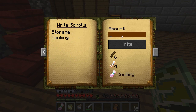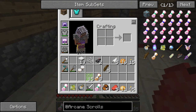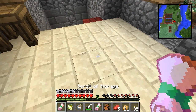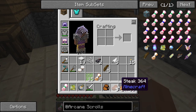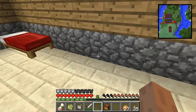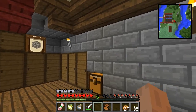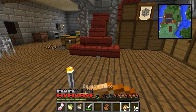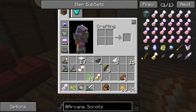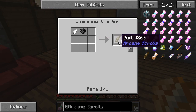Let's go with the cooking scroll. I'll write just one this time. It looks like it's going to cook this potato and beef. Let's give it a go — that's pretty awesome! After the initial investment, the only ongoing cost is a piece of paper, a feather, and an ink sack. And since you can use any black dye to make quills, as long as you have something moderately renewable, this basically has no cost.